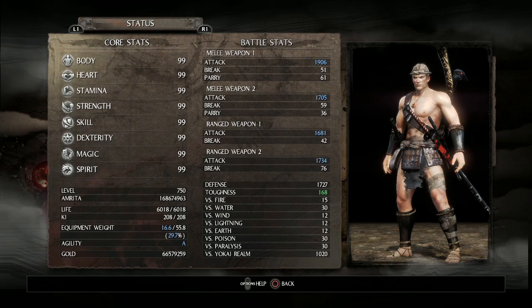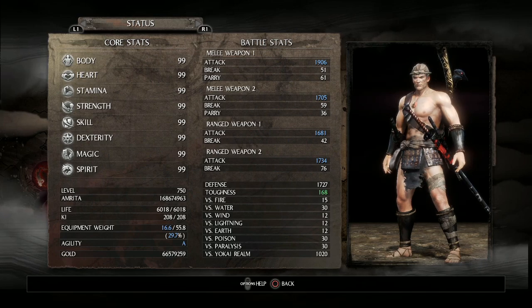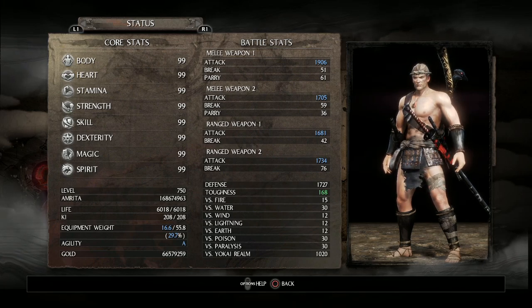That said, you don't need a level 750 character to match this build, but you will need to be about level 345, as that is the minimum number of points you need to get both the skills you need and push your equipment weight to 30% for that sweet A agility rating. I'm not going to respec to show you the minimum number of points you need to allocate here. The reason for that is, well, I'm lazy, and also this build isn't really my speedrunning build — it's a slightly modified version of the beast mode build put together by fellow YouTuber Kaigurasumaru. I'll just call him Kaige for short.